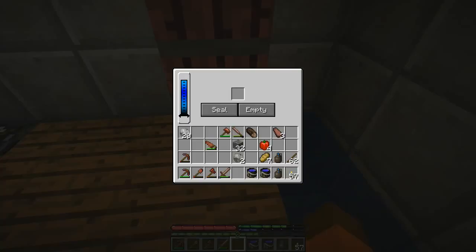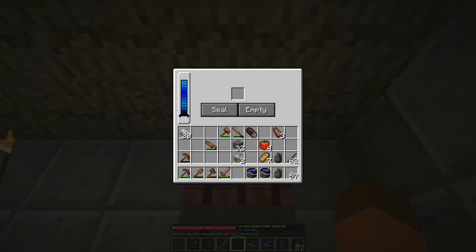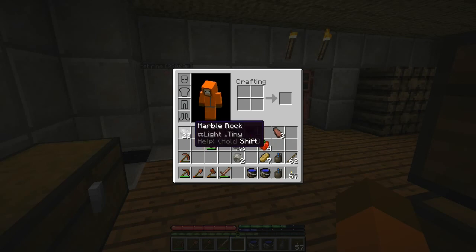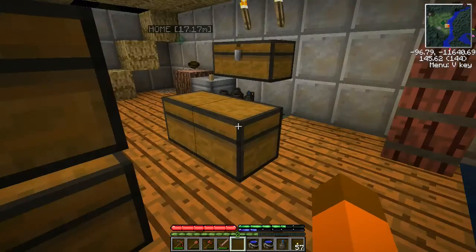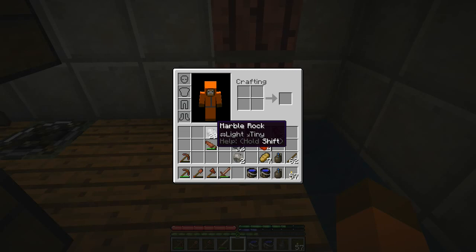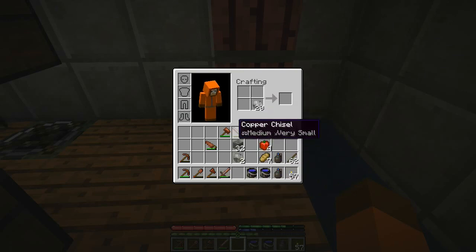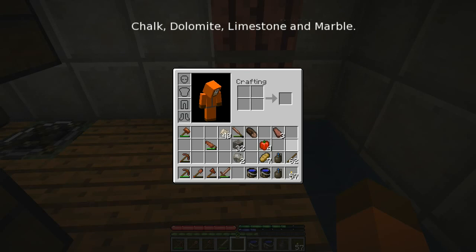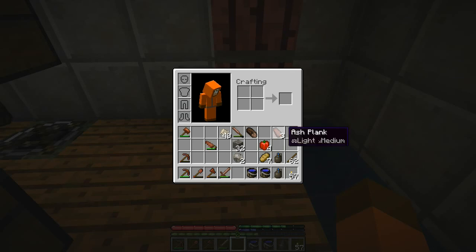We need three barrels, and it's handy to put them by a permanent water source. Actually, let's stack them up — that leaves more room and we can still access all three. The next ingredient is marble rock, which is a flux stone. If you put it in the crafting area with a hammer you can make flux. There are four different types of flux stone: marble, limestone, dolomite, and one other. Borax can also produce flux and gives four flux per mineral versus two for the flux rocks.